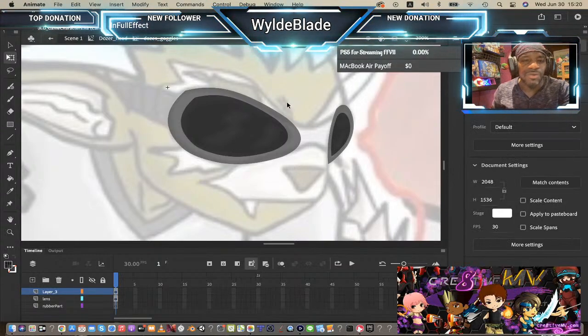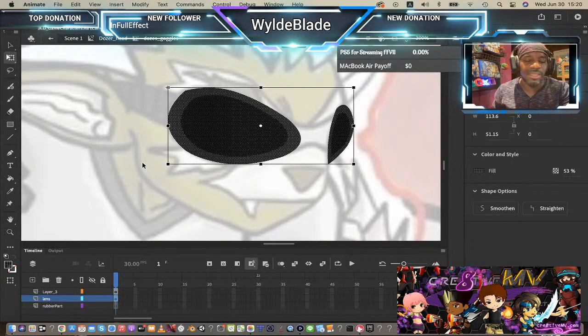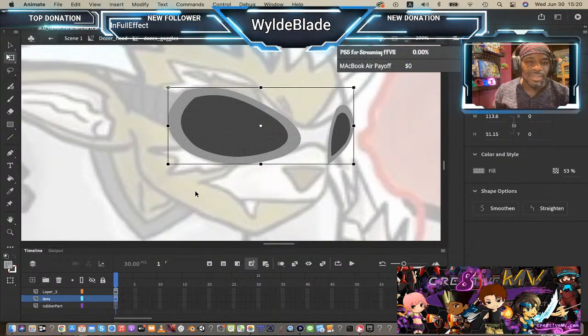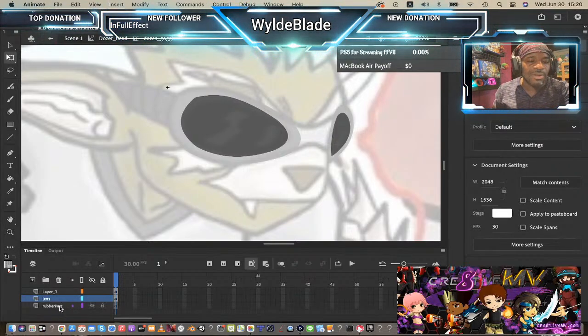Those will be his real lenses — we're going to change their color to a lighter gray so they stick out. And honestly, there's no way I'm going to finish this character in 30 minutes — that was just wishful thinking. Now we're going to the rubber part layer and quickly draw it using a darker gray.